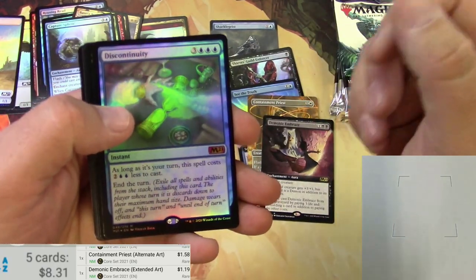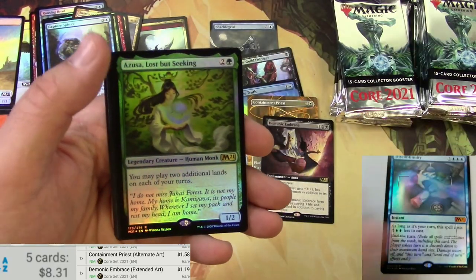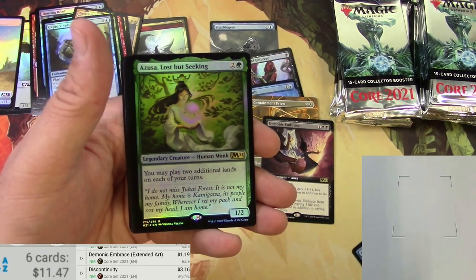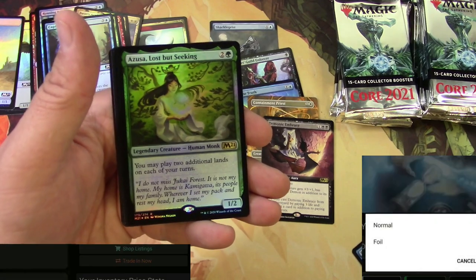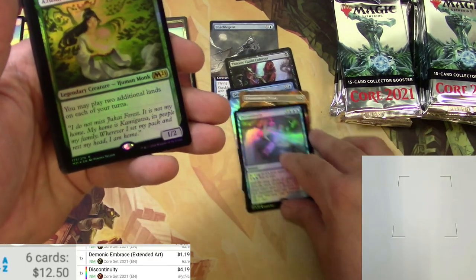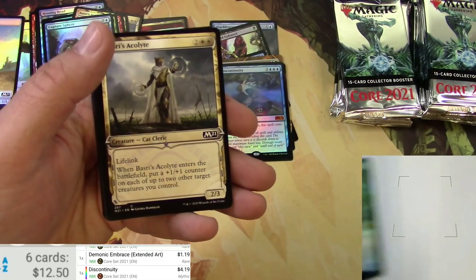Nice Mountain, Demonic Embrace, and a foil Discontinuity — wow, it's a great card in foil. There's an Azusa. Discontinuity — I think I already forgot to switch to foil on some of the others I scanned, but that one is like four bucks. Azusa, Lost but Seeking.